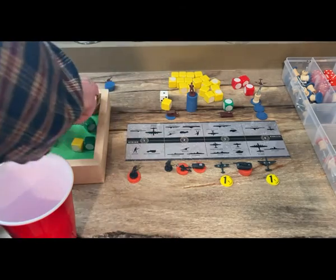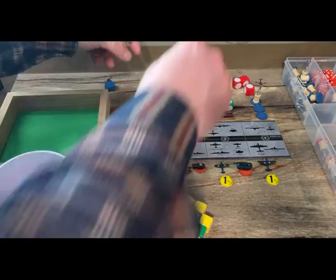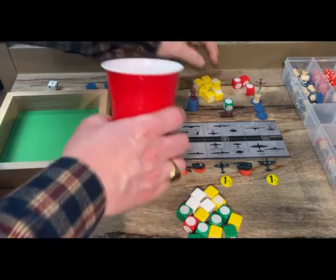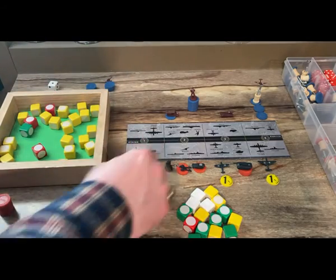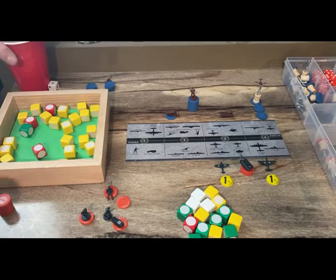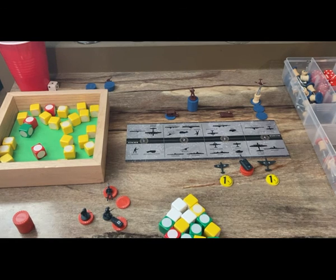After several more rounds of combat, with the Germans down to around ten units remaining, it becomes clear they don't have enough left to continue without being wiped out. Germany decides to retreat. Russia successfully holds Moscow — the attack did not go well for Germany, thanks to some very weak German offense rolls and strong Russian defense.